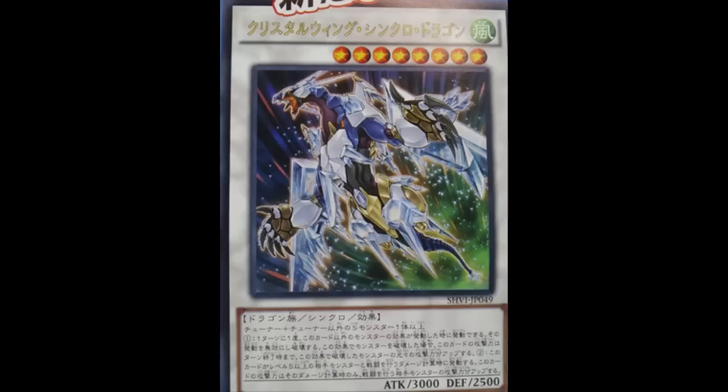Welcome back to more card reviews. Today we're looking at the upgrade of Clear Wing Synchro Dragon — Crystal Wing Synchro Dragon. Interestingly, this card got revealed before it even appeared in the anime, which I don't think has ever happened before. Similarly, Serena's tiger fusion monster showed up on Nico Nico before its anime debut. Spoiler alert: that card gets busted out to handle a tough situation.